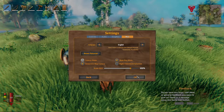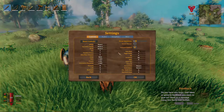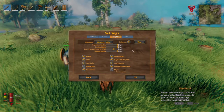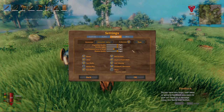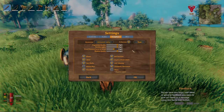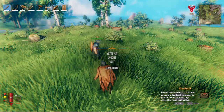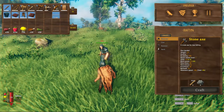One more tip: back in the Graphics tab, if your Fullscreen button is not ticked, tick it. For whatever reason it doesn't seem to want to do it by default, but you should be playing in fullscreen.